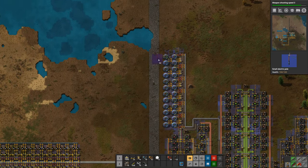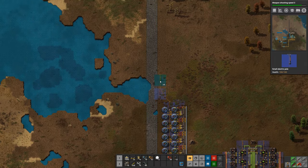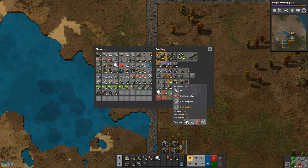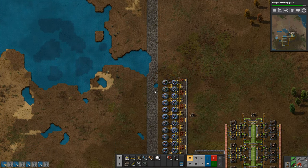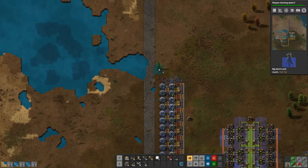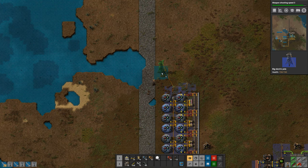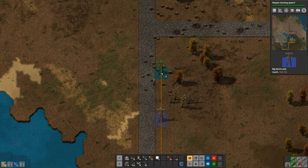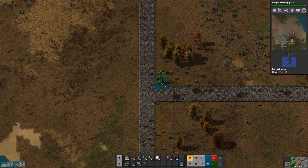We'll need to get power up there because the pump jacks require electricity. I'm going to make big electric poles and just start handcrafting those. Big electric poles are good for getting electricity from one place to another - they don't cover a lot of area, they only cover the space immediately around the pole and they take up a lot of space, but you can span fairly large distances with them.